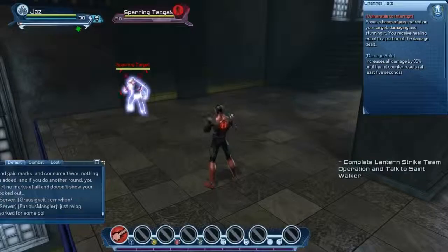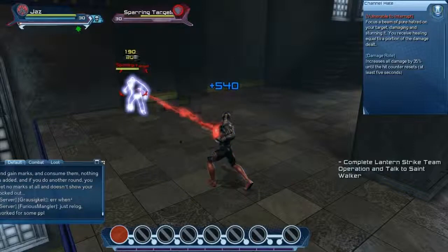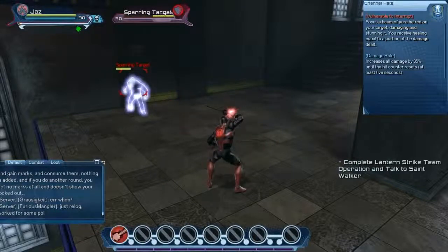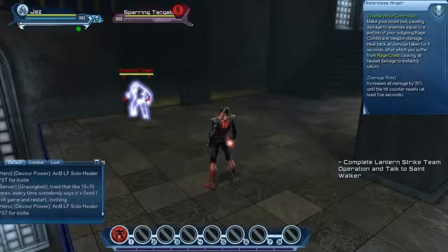The next skill is called Channeling Hate, which is vulnerable to interrupt. It's a pure beam of hate on a single target, damaging and stunning them. You will receive healing equal to a portion of the damage dealt.